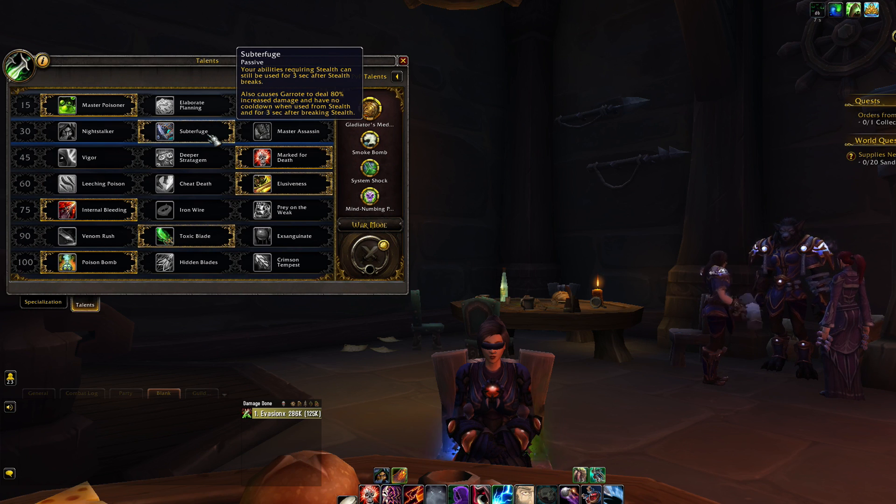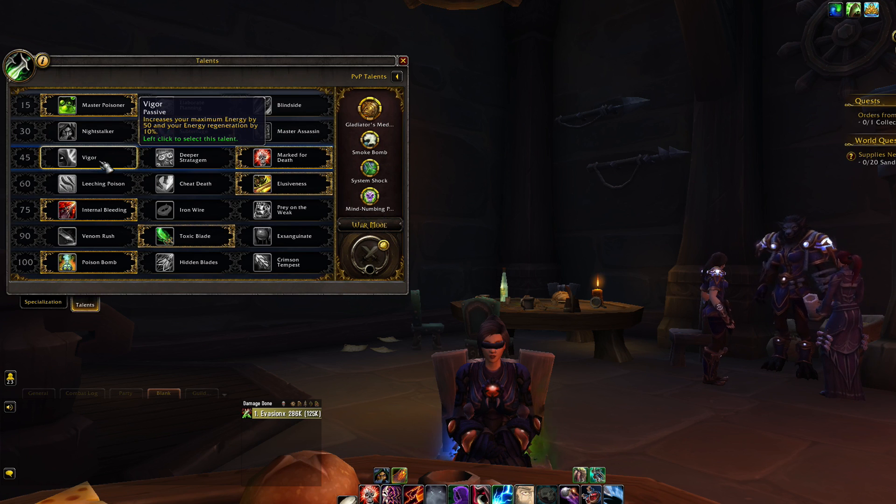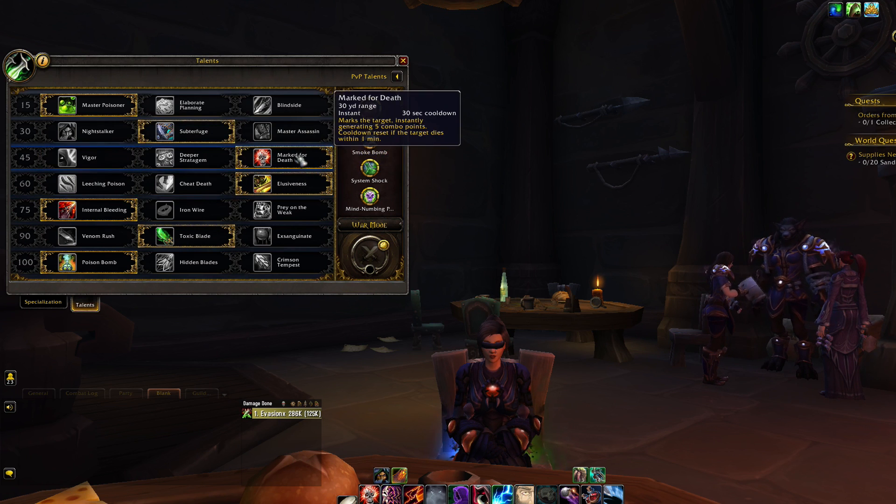Next row: Subterfuge is the only real option here — it allows you to get more openers from stealth and is the most powerful in PvP. Next row: Mark for Death is the best option. A lot of new rogues might go for Vigor because it gives more energy and makes rotation smoother, but Mark for Death is overall better. It gives a better combo point-to-energy ratio, especially in PvP where you're constantly going in and out of combat. It allows you to come from stealth with a full Kidney Shot, which is a very powerful opener.